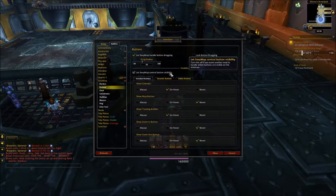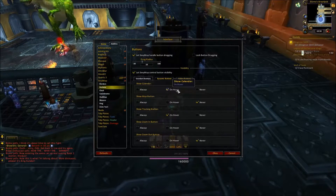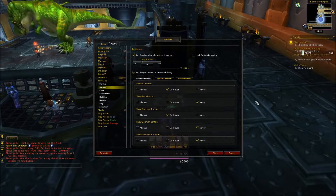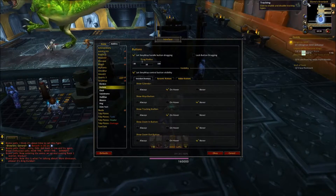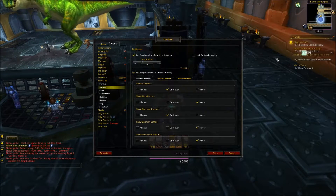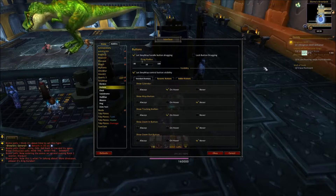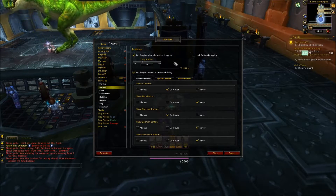Let SexyMap control button visibility. Do I want the calendar? Yes, when I hover. Do you want the map button? No — I've got a keybind for that. Show tracking button — unhover, so I don't need to see it if I'm not hovering. Show zoom in button? No, because we can just scroll. Show zoom out button — same reason, we can just scroll.